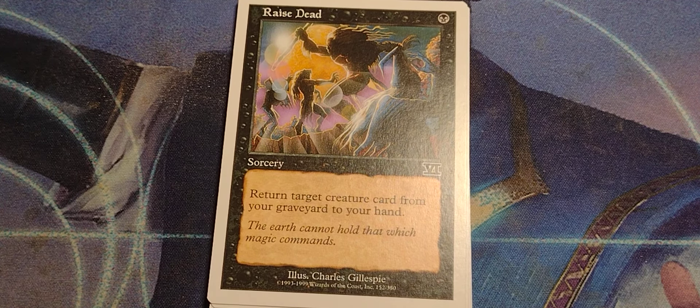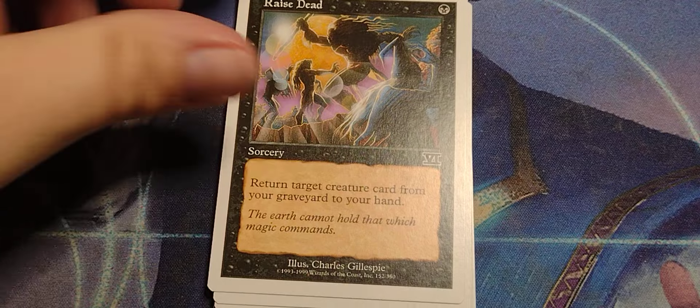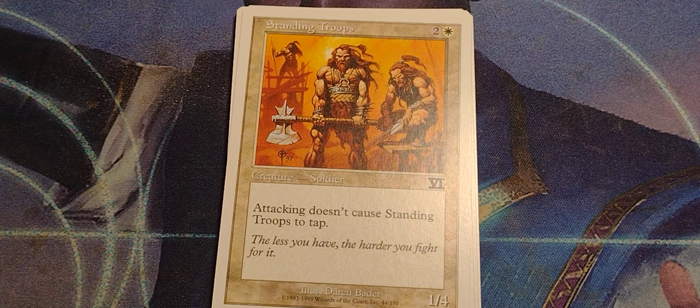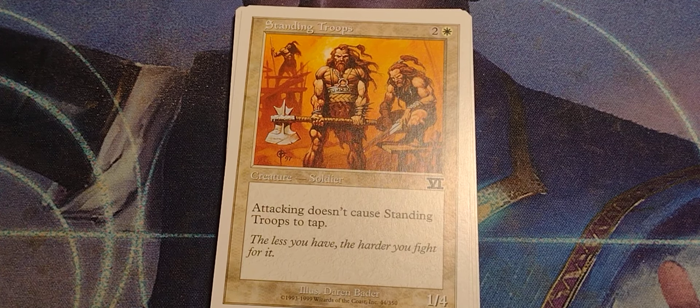Raise Dead. Looks like they're having a hell of a party. Single black sorcery — return target creature card from your graveyard to your hand. 'The earth cannot hold that which magic commands.' Standing Troops — well, I mean, that one's kind of kneeling, so... 2 and a white soldier. 1/4. That's pretty good. Attacking doesn't cause Standing Troops to tap — now known as Vigilance.